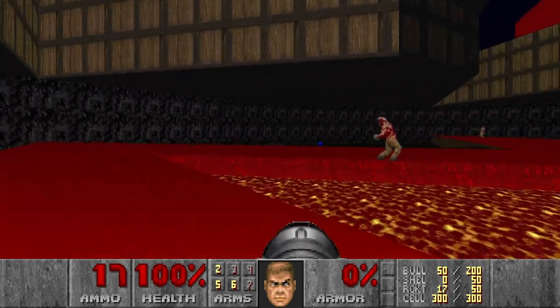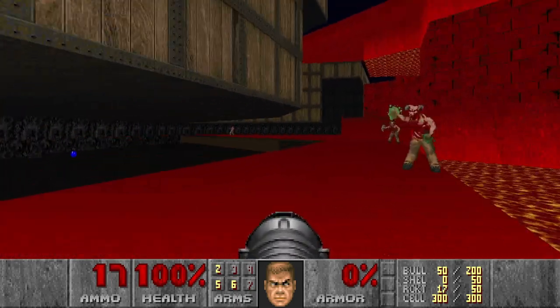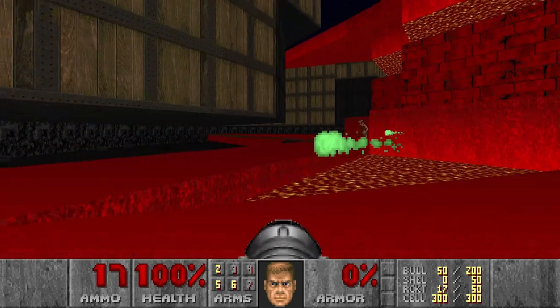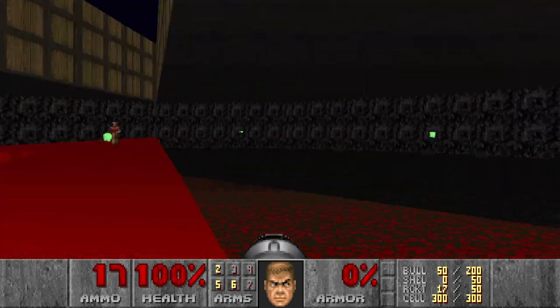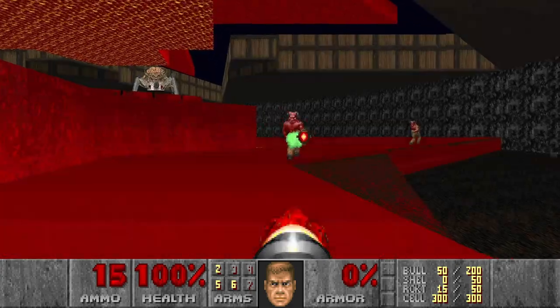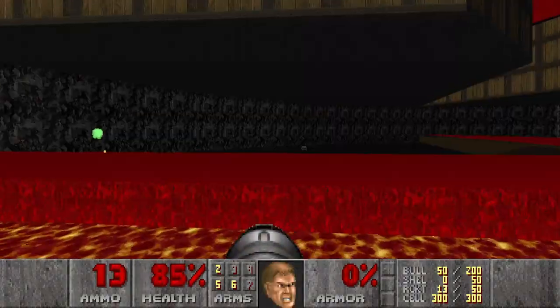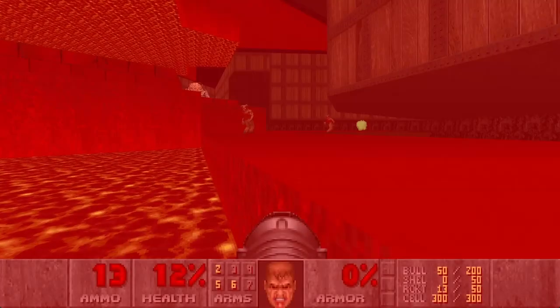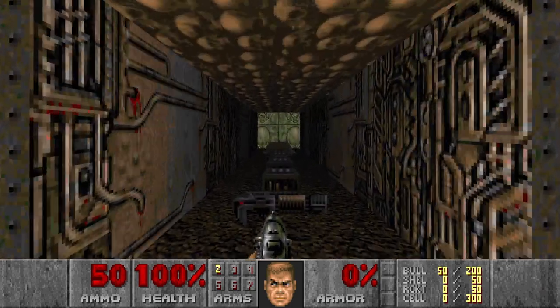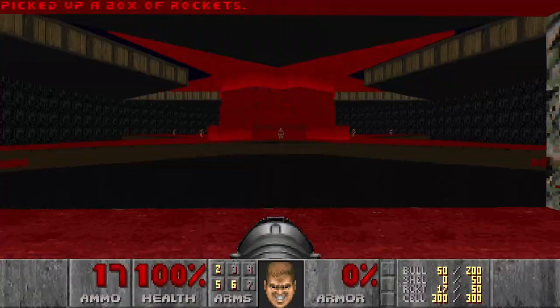I think we need to kill all the barons first. And we have quite a limited number of rockets, so I need to be careful. Let's try to be efficient — each baron takes about 5 rockets. And I also need... oh no. This is an inescapable pit. This is actually pretty clever. Blind run, attempt number 2. Let's go.